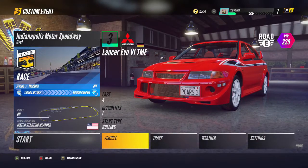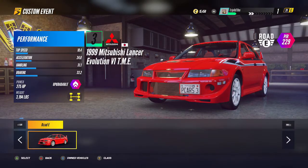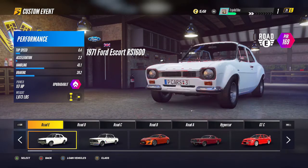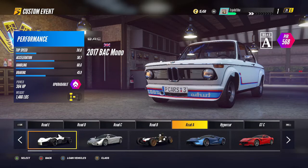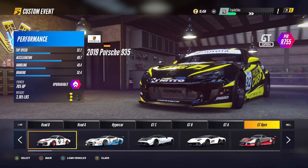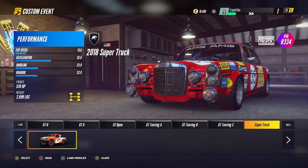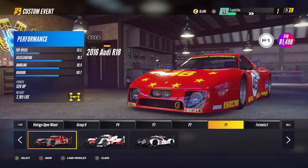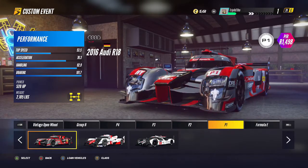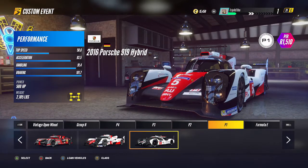Now for the vehicle, I'm not doing it in this car because it's too slow. So we're going to press X to go to your loan vehicles, and then we're going to go over to the fastest car. You can change the filter by pressing Y — it's on a class filter for me. We're going to go to P1 cars because these are just sick. We're going to use the Porsche one because why not?